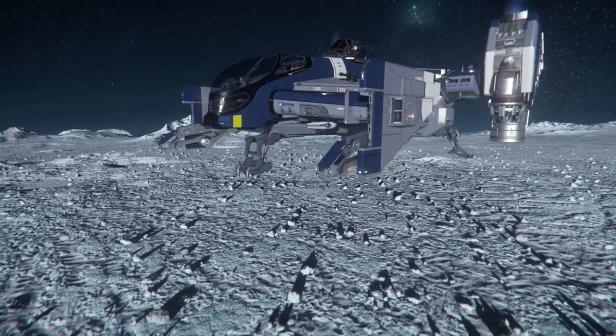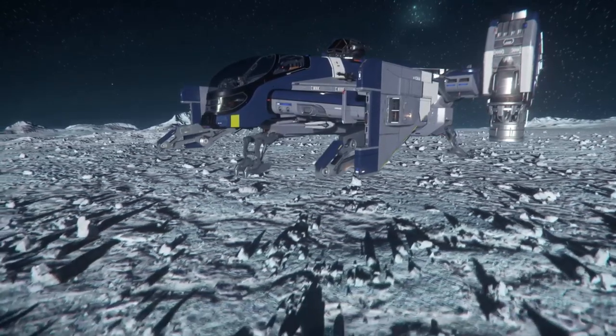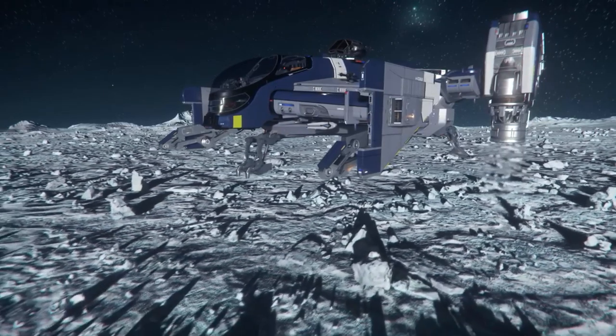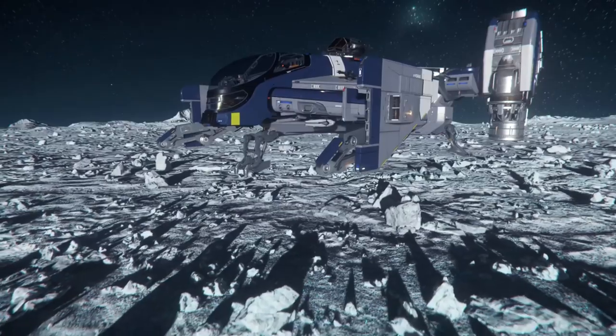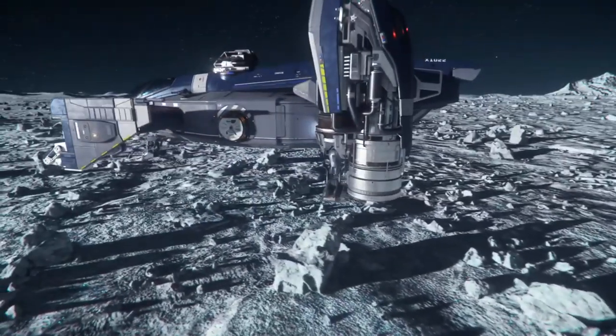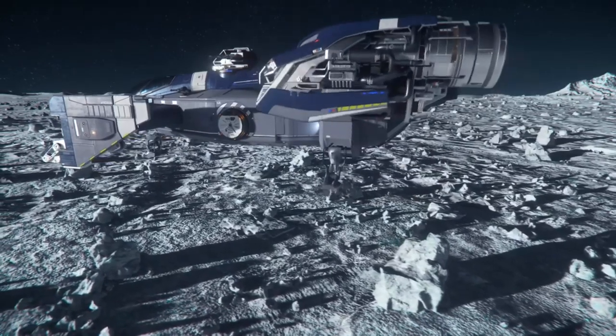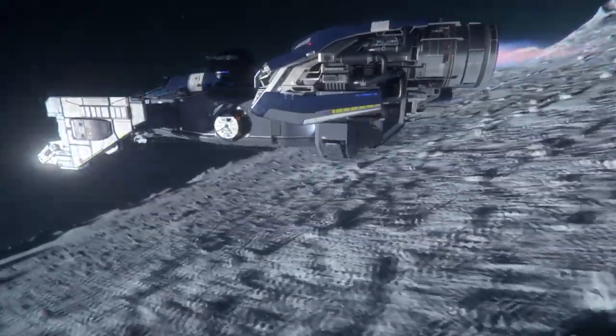Los motores V-TOL además permiten gastar mucho menos combustible si tienes que mantenerte estático, algo muy interesante dependiendo de dónde estés y en misiones de larga duración. Iba a enseñaros un aterrizaje, pero me he dado cuenta que el planeta está lleno de piedras por todas partes, así que creo que me voy a saltar esa parte. No hay manera de dejar segura la nave en este lugar. Recogemos todo, ponemos los motores en su sitio y a volar.